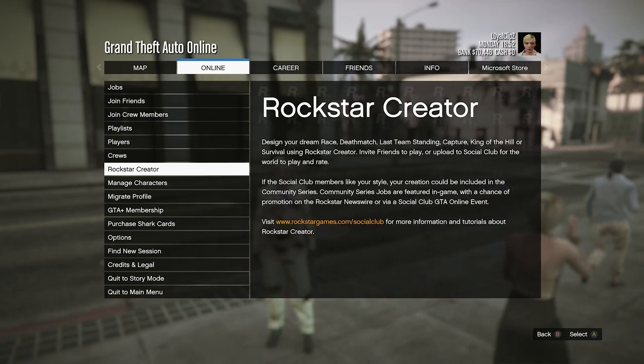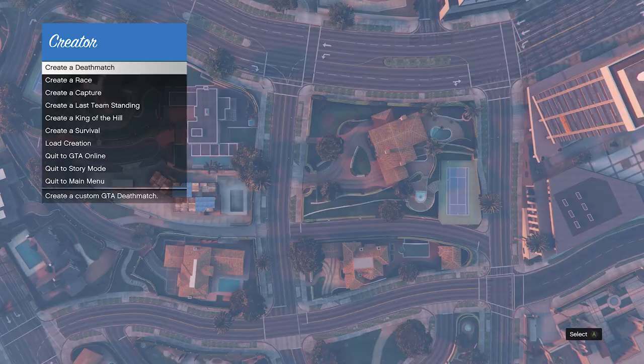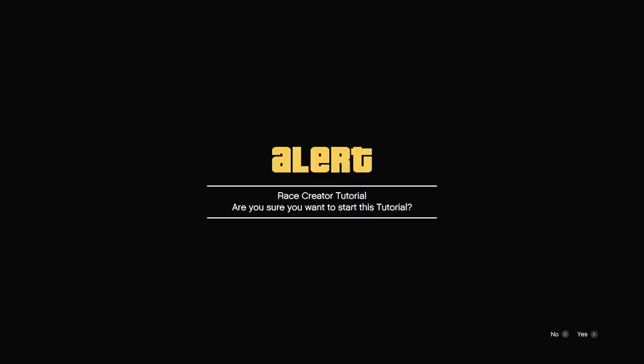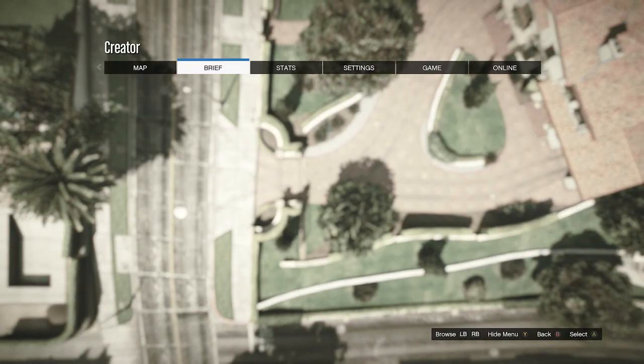Go to Online, scroll down to Rockstar Creator and select it. If you're on old gen, it may just be called Creator, but go ahead and click on it anyway. When you've loaded into the Rockstar Creator, go down to Create a Race, click on it, then click on the first slot which is Tutorial. After you click on Tutorial, an alert will come up — go ahead and hit Yes.